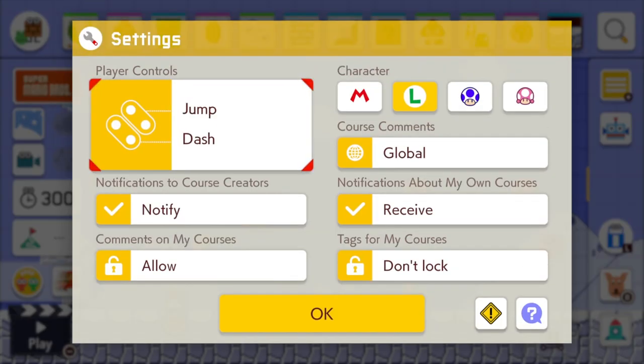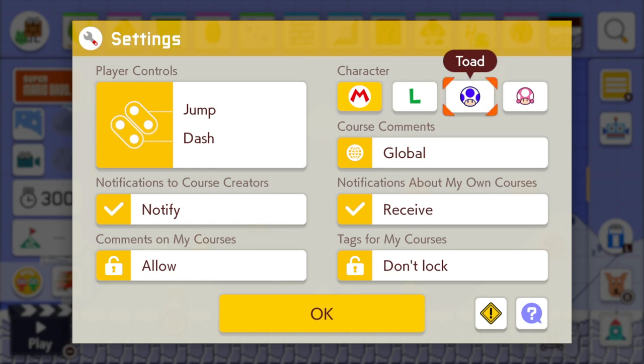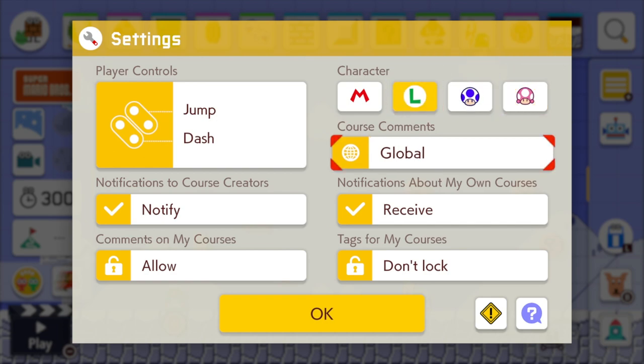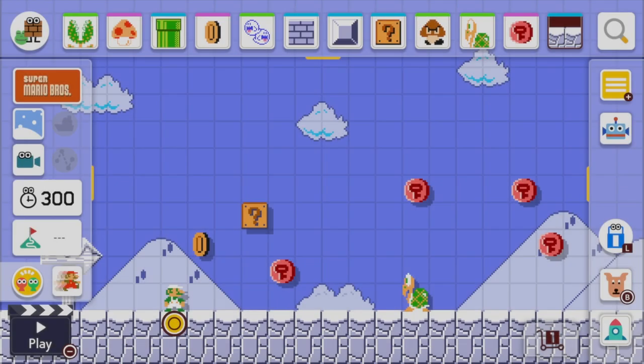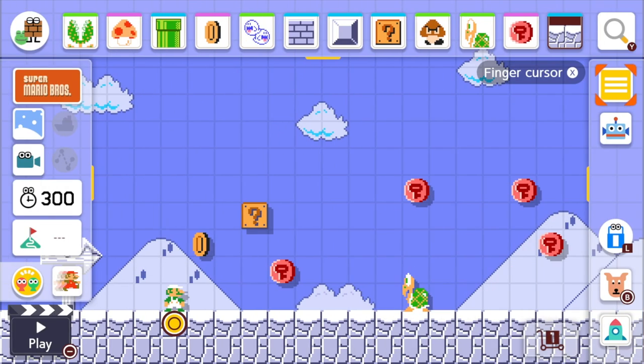Within Settings, come on over to the right-hand side and you can choose different characters to play as — and that's how easy it is to change characters. So you've got Mario, Luigi, Toad, and Toadette. But obviously you guys are here to see how to play as Luigi, so you just select him from this menu and then head back into the course that you're in the process of making.